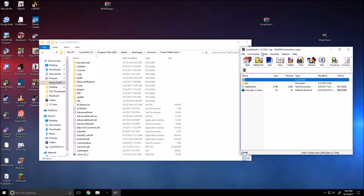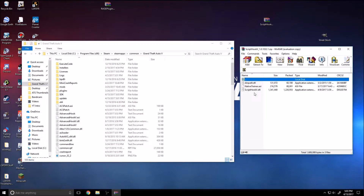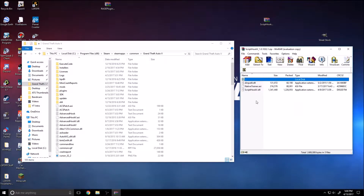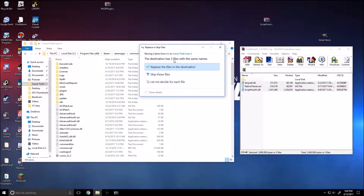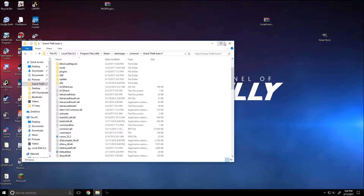Here is the ScriptHook — this is the next thing that you have to update. Now that RagePluginHook is updated, we go to ScriptHook. It's the same process: you just take all the files and drag them straight into the GTA folder. It says the destination has three files with the same names. You replace those and there you go — ScriptHook is updated, everything's updated.